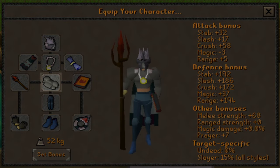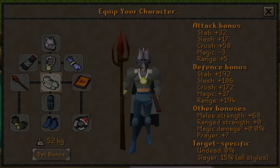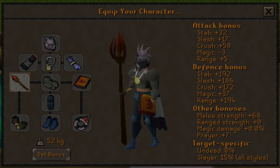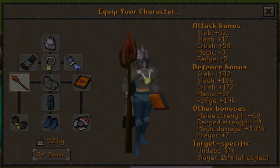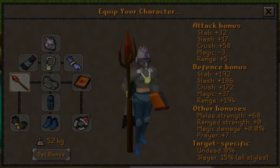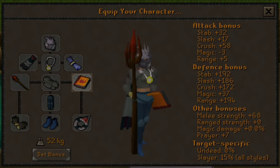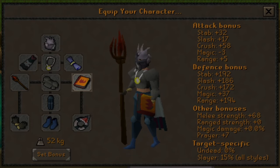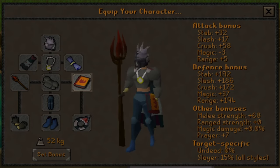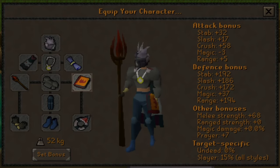I choose to go with the granite body as it's a quick tank body to unlock via Barbarian Assault, and has a way higher range defense than the next best rune platebody. Access to the Staff of Iban for Iban's Blast is a highly recommended minimum requirement, with anything higher than that being better. Grinding out a charged Tome of Fire for unlimited fire runes saves you an inventory slot, which can be vital as you will be taking damage at lower levels. If you're not using Iban's, ignore this and choose the appropriate range tank offhand for your weapon.